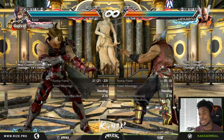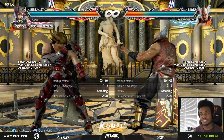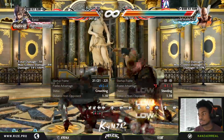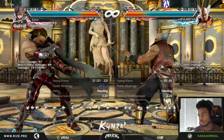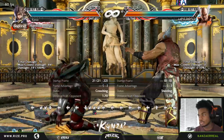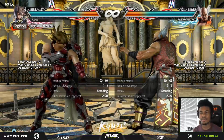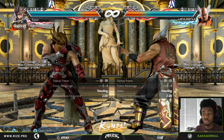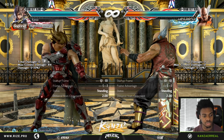For down-back — his axe kick — they've changed the damage from 17 to 19, and they've also changed the distance between you and the character when they get hit. I think it might have adjusted the push-back or pull-in, but they've adjusted it a little bit, which is really good.